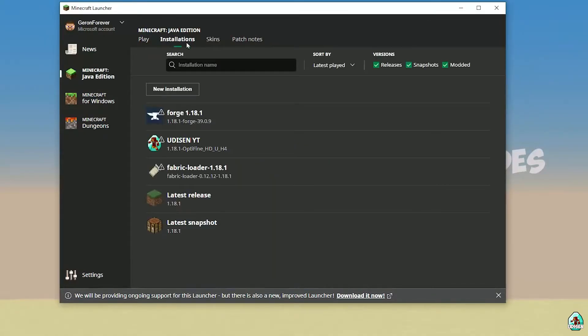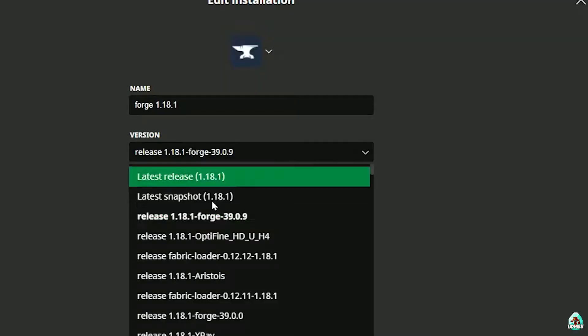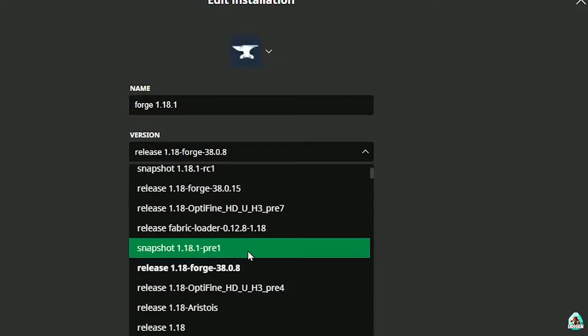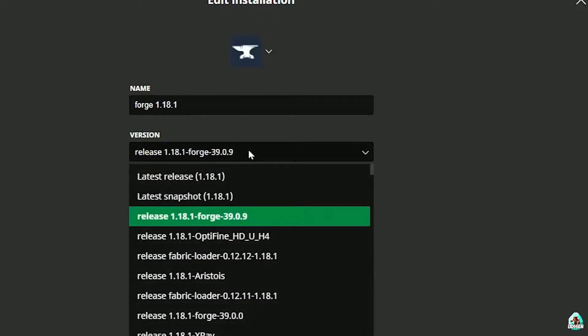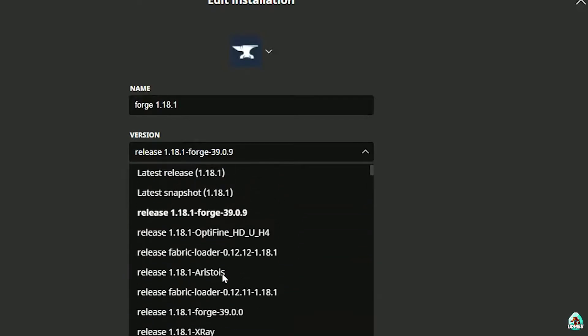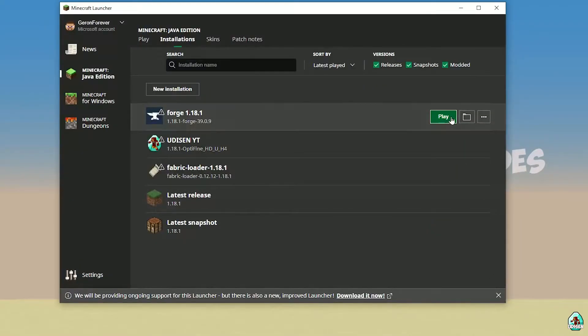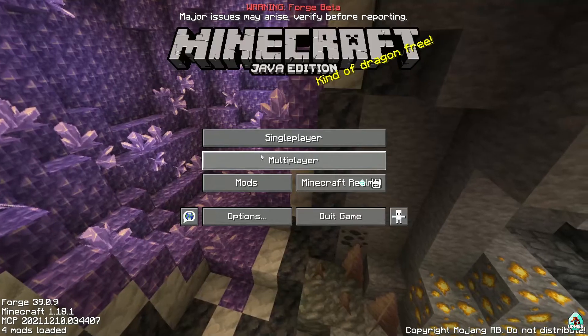Go into Installation and find the 4G profile. If you don't see 4G, activate the 'Modded' filter to find it. Press the left mouse button and find the right version. If you install for Minecraft 1.18, choose release 1.18 4G. If for 1.18.1, choose release 1.18 4G, and so on. Press Save, then press Play. Let's test how it works — if installed properly, in the mods list you must see Blue Power. Easy peasy!